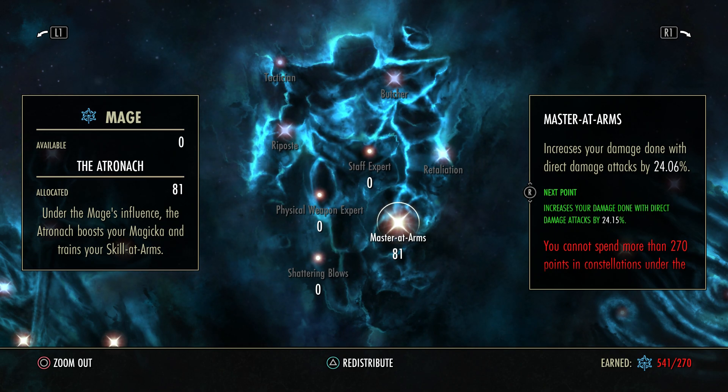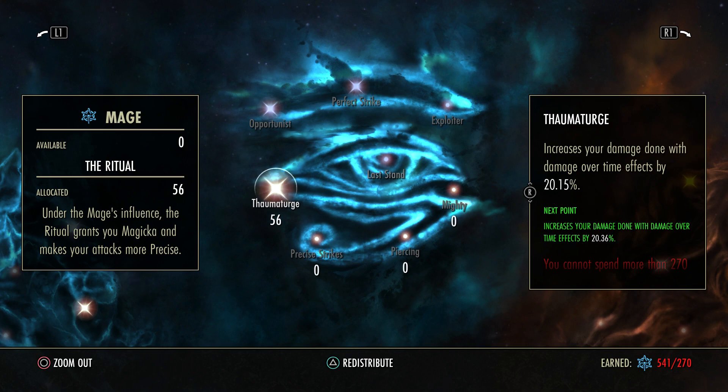Pretty much everything we do is direct damage. Aside from Sleet — just to buff Sleet — we are putting 56 into the Thaumaturge. This did not used to buff Sleet, but my friends have been telling me it does now, and I've been seeing the numbers go up when I put CP into it. Definitely put some points in Thaumaturge. Permafrost isn't hitting too hard anymore, but Northern Storm definitely is, so you'll want to buff up your Sleet when you do pop off on people.